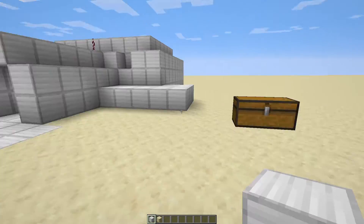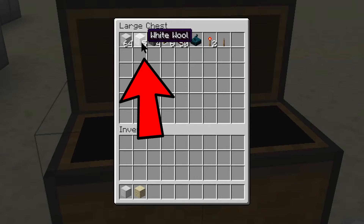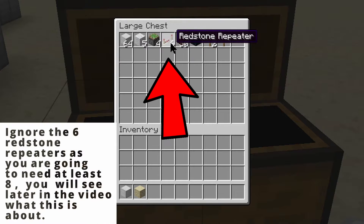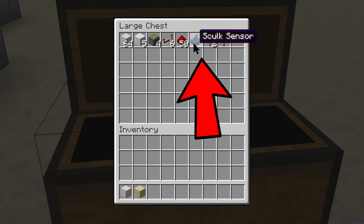To make this contraption, you are going to need at least 64 of a chosen block. I chose iron because it's best suited in this situation. Next is 5 wool or 5 white wool, then 4 sticky pistons, 8 redstone repeaters, and at least 50 redstone dust — you can get a bit more or a bit less than that.